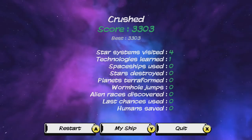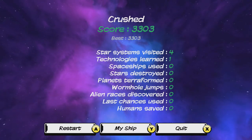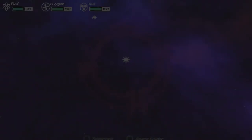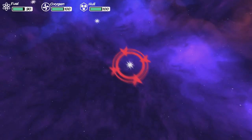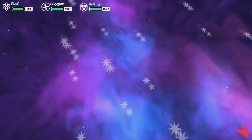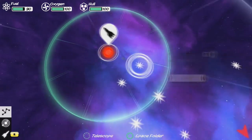So what happens now? I managed to visit four star systems. I was crushed. Technologies learned: only one. No spaceships used, no star destroyed, no planets terraformed, no wormhole jumps, no alien races discovered, no last chances, no humans saved. And after that, you just hit A — restart — and away you go. This is after you get the cube, and everything else between where you start and where you go is going to be different now.